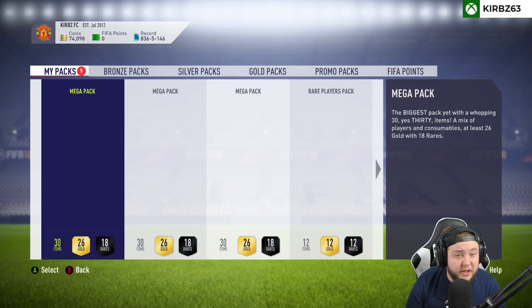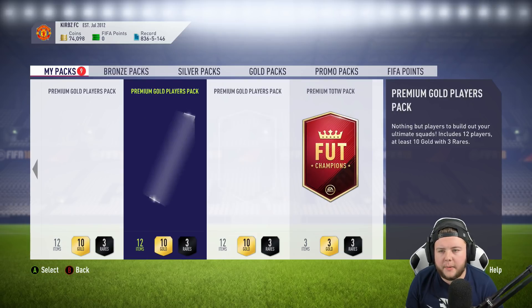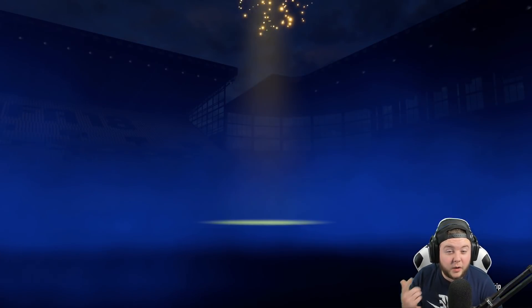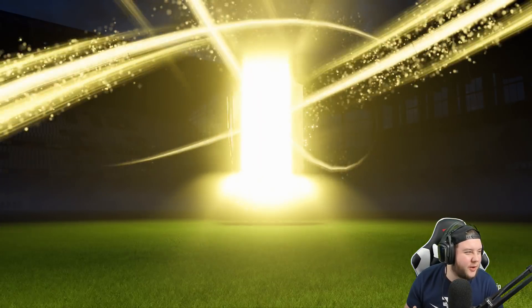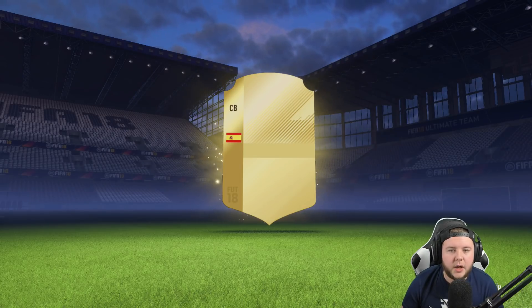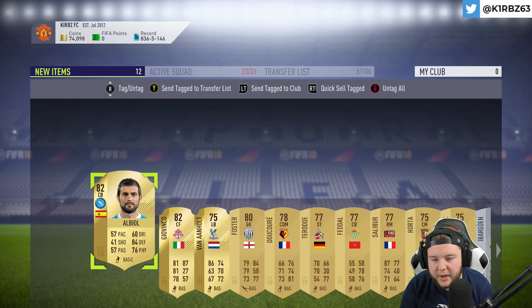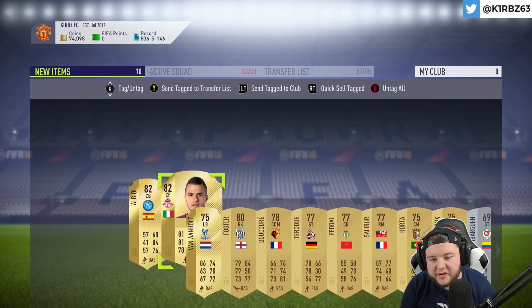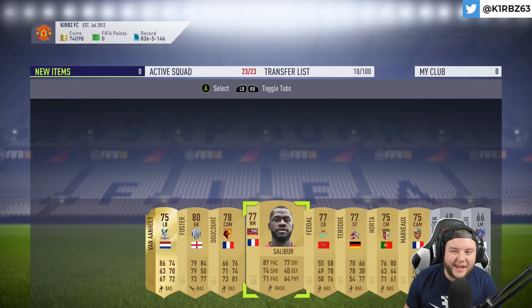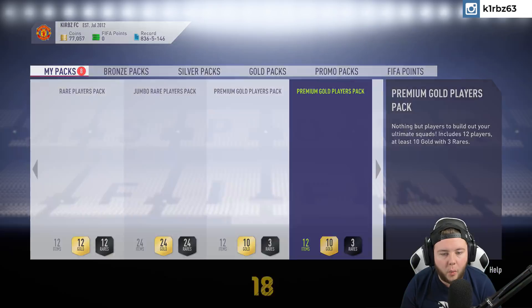We've had a very, very good start. We've got 3 mega packs, the Jumbo rare player pack, the rare player pack, and then the premium gold player packs. We'll open the premium gold player packs first. We don't get an inform or board drop in the first pack - we get Raul Albiol, which is just not great, is it really? So Raul Albiol and Givinko - not the best of starts, but we'll take that. We already had a board drop out of the rare gold pack, but come on, one board drop out of these three premium gold player packs.